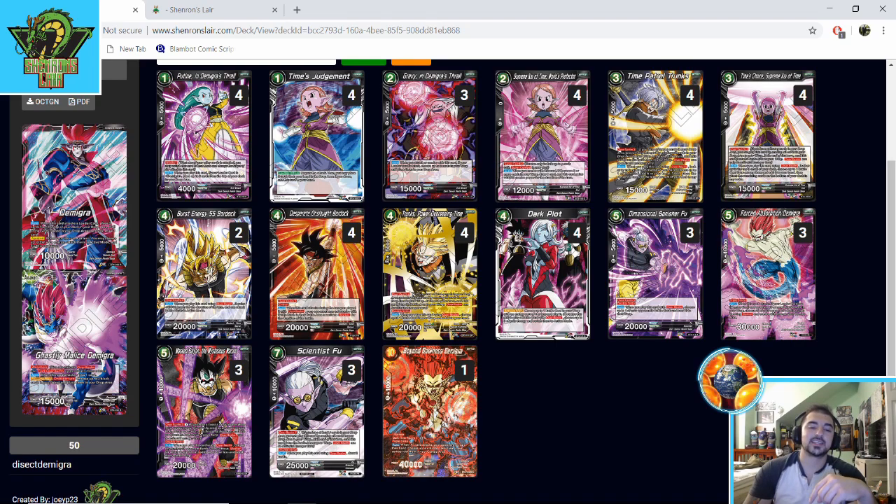Four Desperate Onslaught and four Trunks are the best targets to hit off Dark Plot and are generally good overrealm cards — you want to see multiples throughout the game for your turn four double Dark Plot play. Three Dimensional Banisher is a good overwhelm card though a bit expensive. Force Distortion Demigra — you drop this and you're mostly going to win, negating them so hard especially if they're wide. Three Mass Sand is really good in the current meta. Three Scientist Foo you can resolve two per game, so play three. One Beyond Darkest Demigra is a great closer — wipe your opponent's hand, and even if they negate the attack you'll probably win.